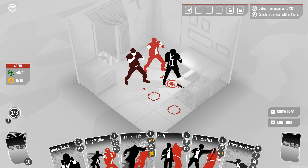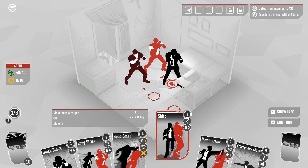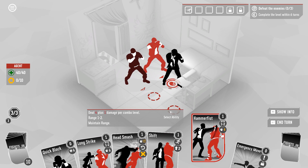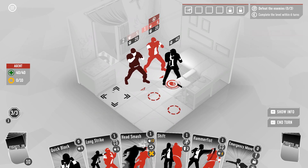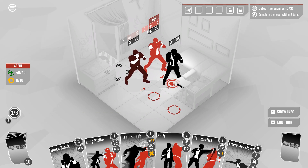Over here in the corner on the left side we have this momentum counter — this is our card-playing resource. We have three of three momentum, and the small number here shows we'll start with three momentum next turn. Each of our cards in hand has a momentum cost and then a list of effects. When we hold alt you can see a number indicating what order enemies will act in during their turn, the amount of damage they deal, and the amount of health they have.